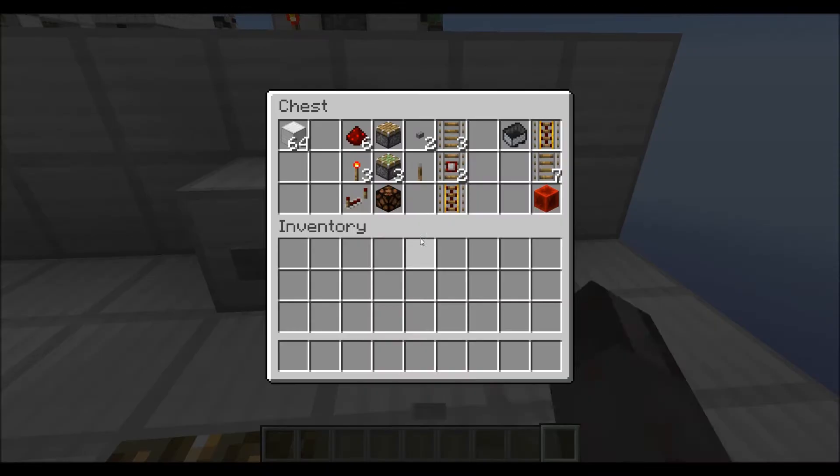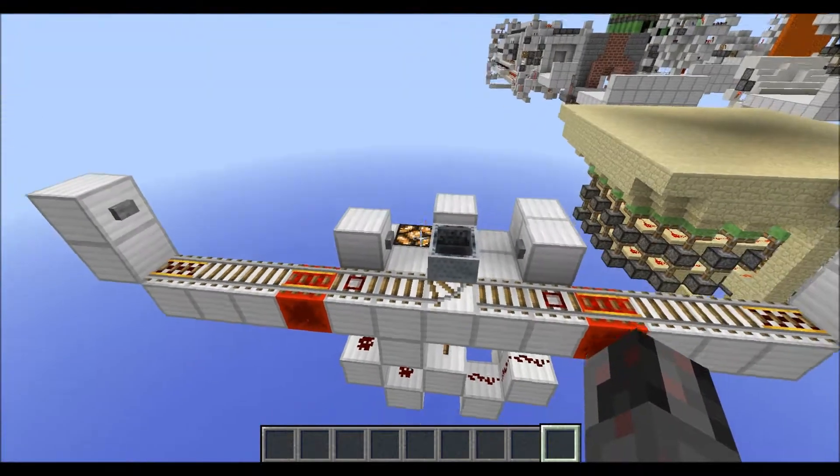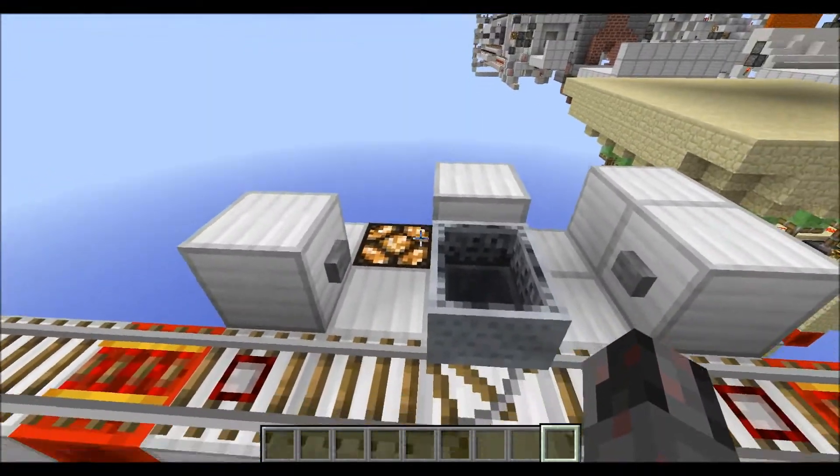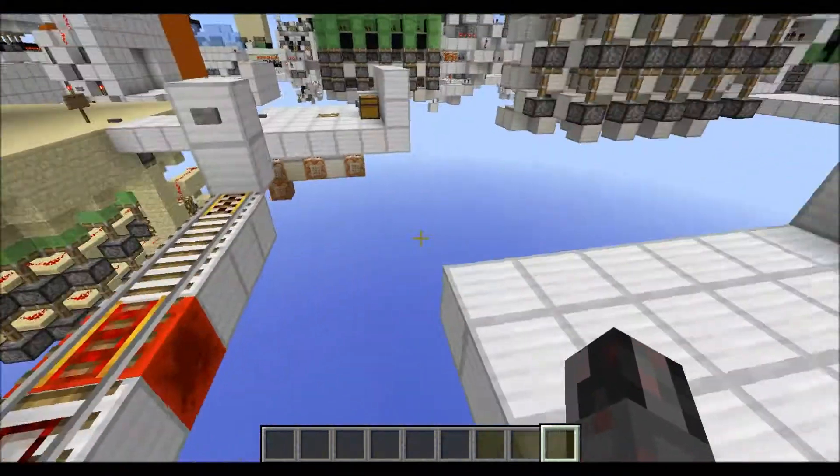So now, what will you need if you want to build this? Of course you will need normal blocks. Then for the mechanism itself you will need 6 redstone dust, 3 redstone torches, 1 redstone repeater, 1 normal piston, 3 sticky pistons, and 1 redstone lamp — although it's optional, I would say it's a bit easier to see if the whole thing is on or off with the lamp.